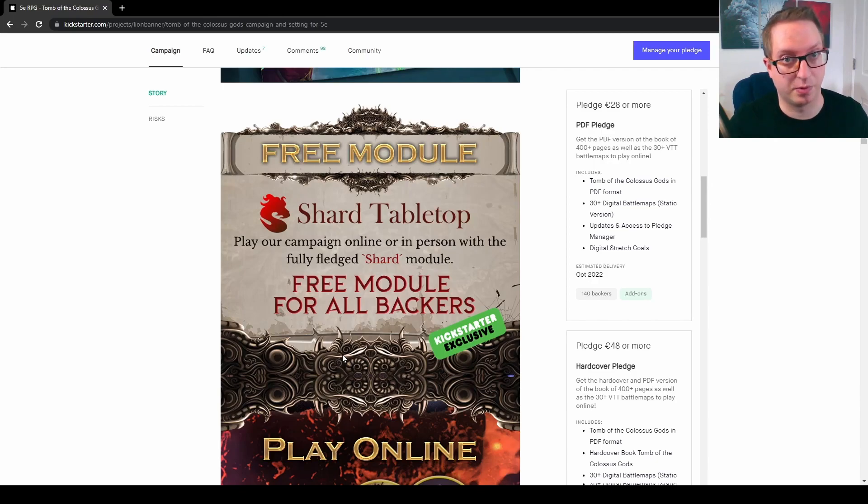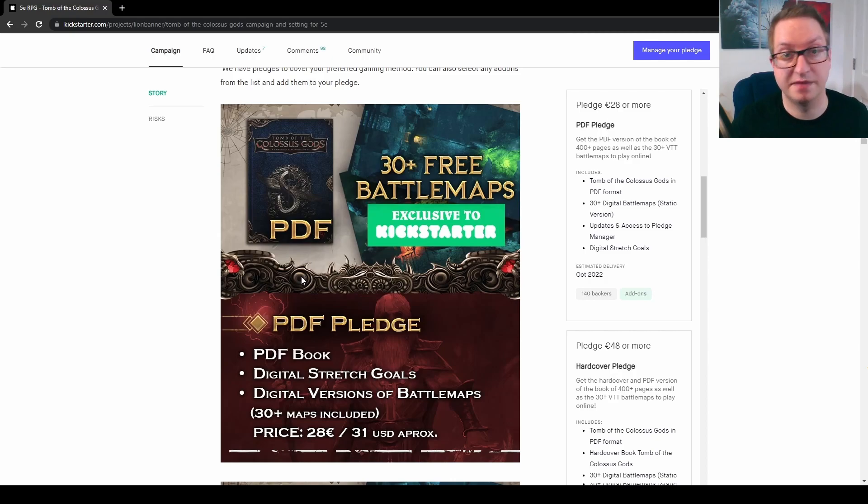Let's talk about pledge levels. Something worth pointing out is that every single backer will get a free module on Shard Tabletop — a new benefit added for no extra cost to all backers thanks to a partnership with Shard Tabletop. To get the PDF as well as the digital maps would run you around 28 euros, or around 31 dollars. This is still within a pretty good price range, and a pretty good deal considering all that you get with those digital battle maps and the PDF.